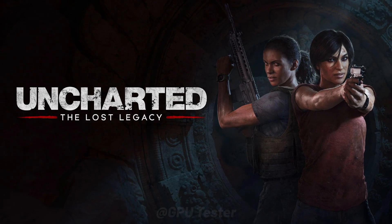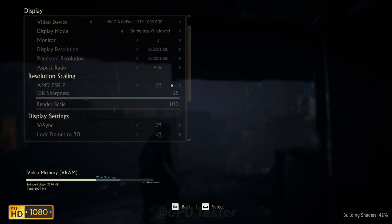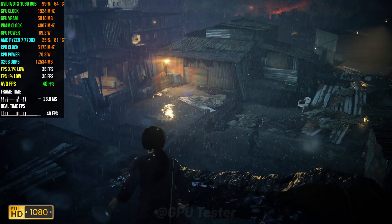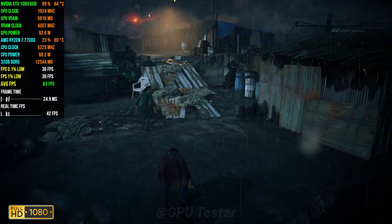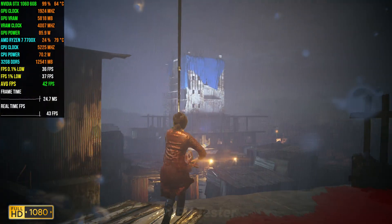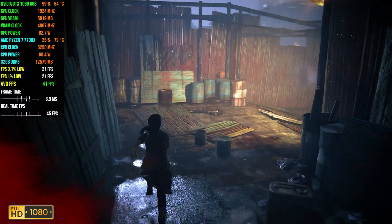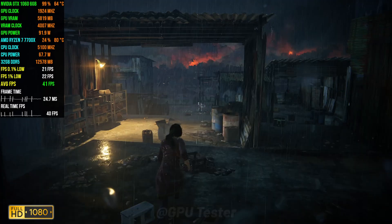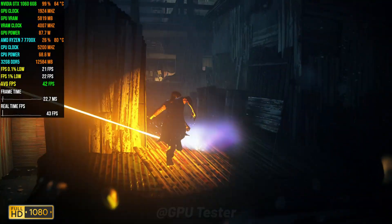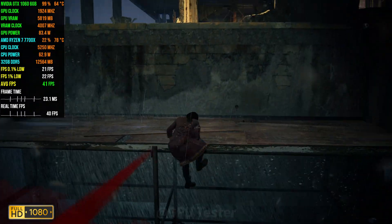Next game on the list is Uncharted: The Lost Legacy. We're playing at 1080p using the medium quality settings. We get an average FPS of 43 but the game is not playable at all. That's because we're running out of VRAM, and when you run out of VRAM there are a lot of stutters — the 1060 falls prey to that. Uncharted stutters way too much to be playable, and if I had a 1060 I wouldn't bother buying this game.